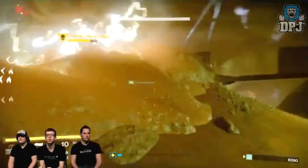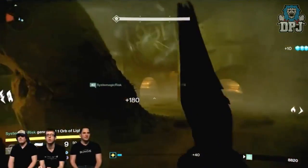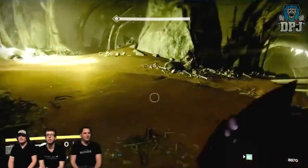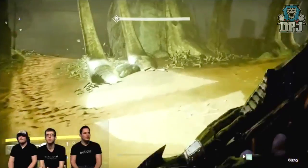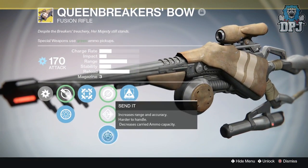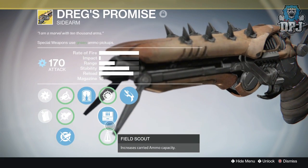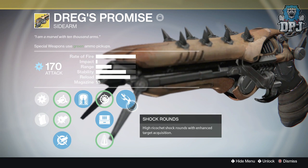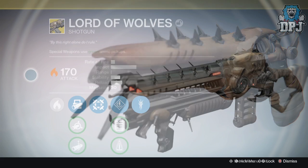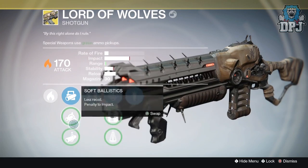That's it for armor, but there are also five returning weapons. With the Prison of Elders being the main PvE activity, it was pretty obvious that the three exotics obtainable from the old Prison would return upgraded to Year Two power level. They are the Queenbreaker's Bow, the Dreg's Promise, and the Lord of Wolves. In my opinion all three of these were basically novelty weapons — none really impressive enough to use over other options — so hopefully these weapons get improved in the new version of the Prison of Elders.